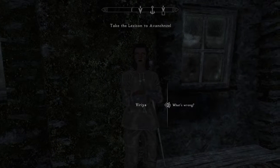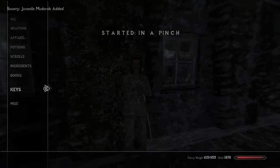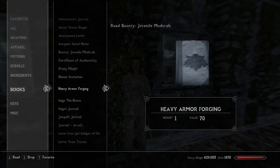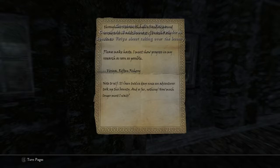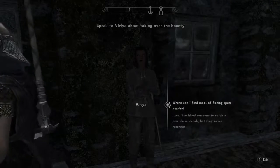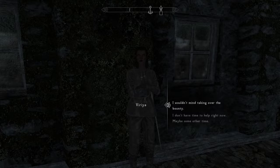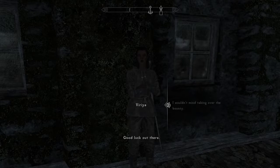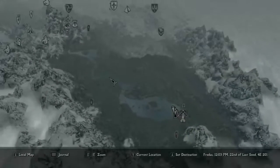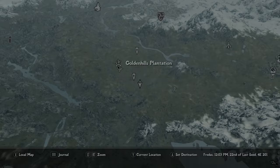I didn't mean to start this, but oh well. Let's just start this. Talk to Viria. A bounty on a mud crab? She'll direct us — oh, wrong quest is active. In a pinch. She'll direct us to this. The note says it's somewhere near a cave right here, but it's actually closer to this monument and the plantation.